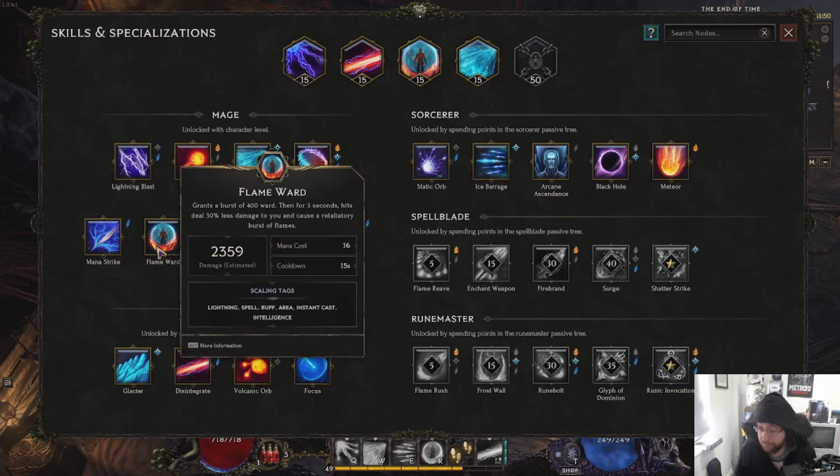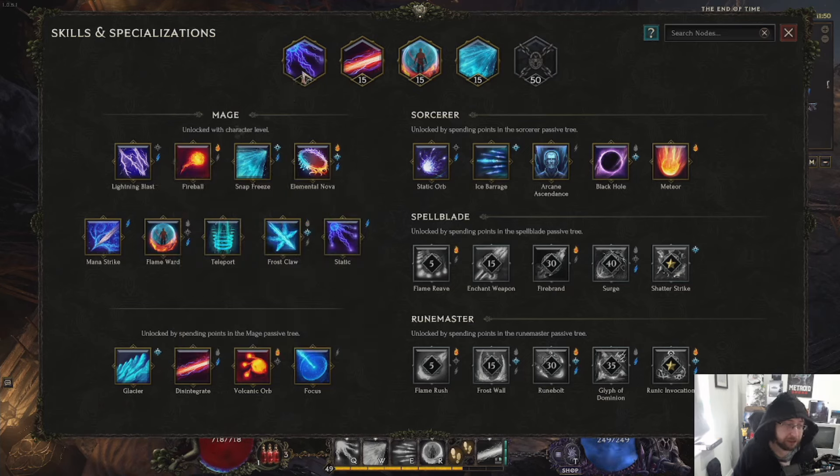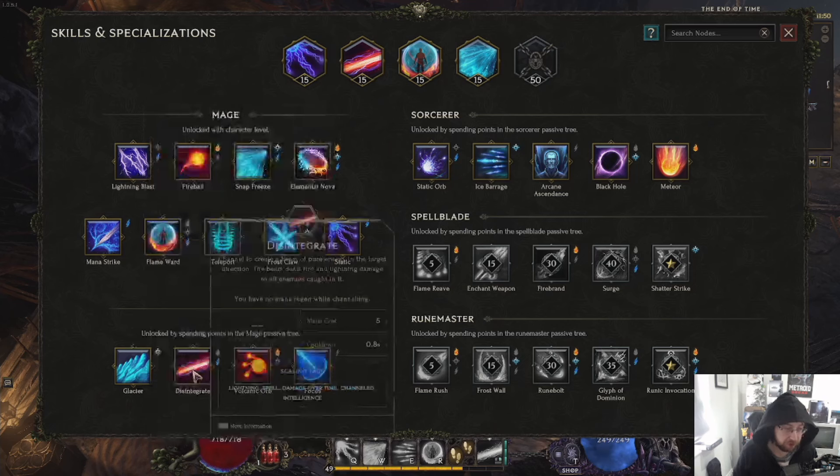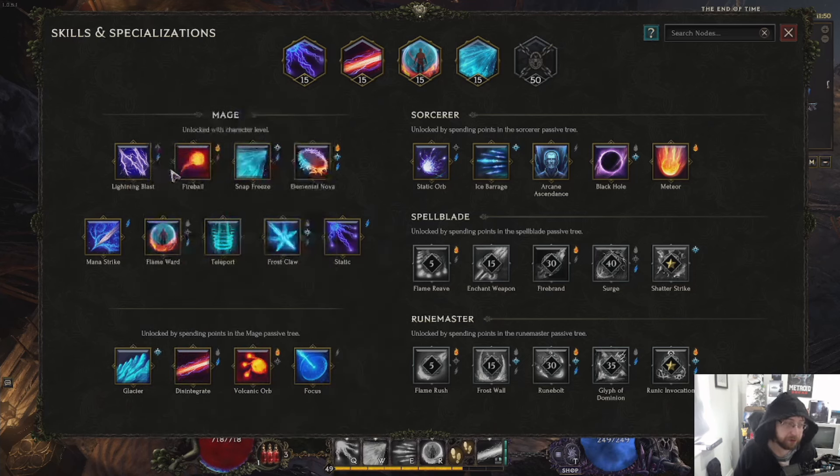Flame Ward is our defensive spell, so I definitely would say you want to spec into Flame Ward as soon as you can. As you can see, originally specced into Lightning Blast, but I quickly just went — this isn't doing as good as Disintegrate — so I removed Lightning Blast.